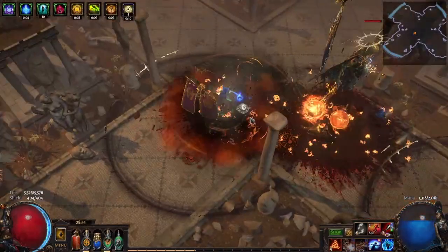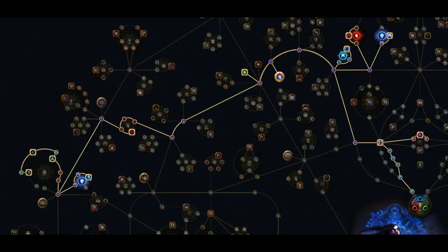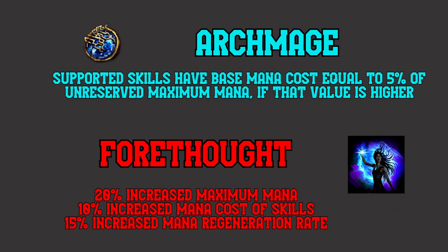At this point, your skill tree should look kind of like this — it's labeled Start One in the POB, and it tries very, very hard to give you enough mana to sustain. You'll probably have some difficulty with that even so. You're going to be very, very close to the 100 mana cost you need. Enough plus mana is all you need to hit that magic number and switch over, because that's how Archmage works. This becomes easier as your mana value grows, but it's likely you won't be able to do it at exactly that level. Rushing Forethought immediately can help mitigate this if you're ready to go. Realistically, the build comes online somewhere between levels 50 and 55.